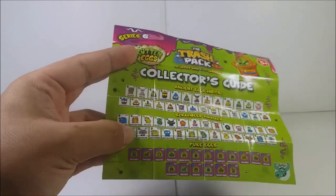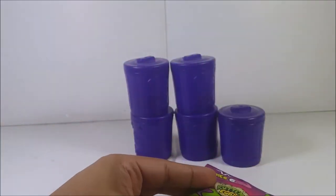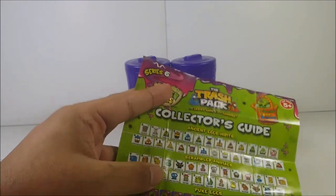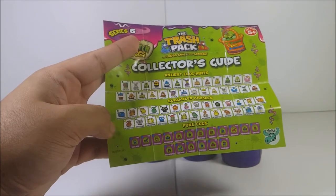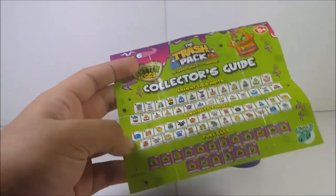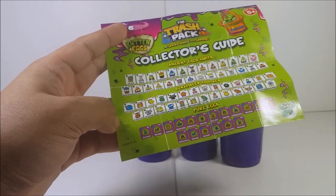The first category is the Extinct Ancient Exhibits, then Egg Jokes — the egg puns on these are something else. You've got common, rare, ultra rare, special edition, and limited edition. Categories include Ancient Exhibits, Scrambled Animals, and Pewed Eggs, which are some of the ultra rares.